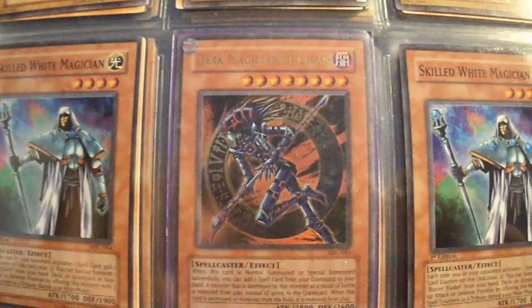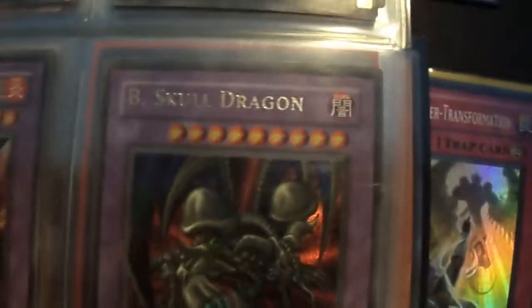From Invasion of Chaos, there's Dark Magician of Chaos. Some Fusions. This B-Skill Dragon has a little bit of damage — a crease across the top and a little bit of edgewear.